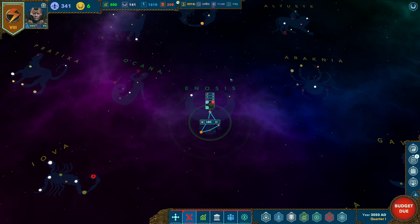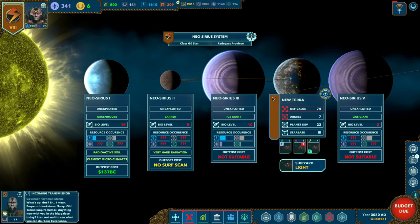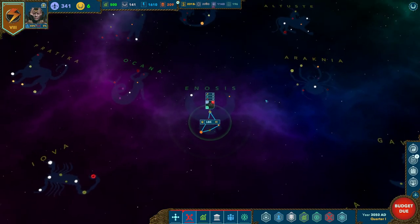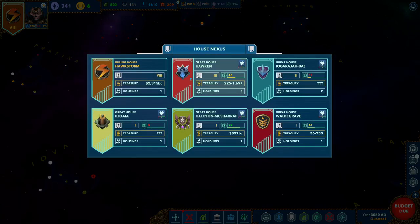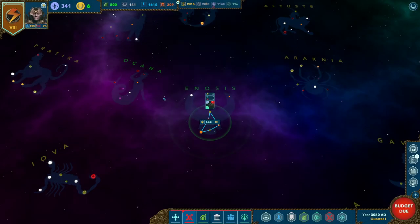You will always start in Enosis — your home province — always start on Neosiris as your home system, and always have New Terra as your capital. But beyond that, everything can be different. You cannot go it alone; you are not powerful enough to ignore the other great houses. For instance, Great House Hawken is very strong in academic and high tech, while I am weak in high tech — meaning my Fluxmen won't be very good at generating energy. One way to get more energy is to befriend House Hawken so their POPs, more skilled in energy gathering due to their house traditions, will migrate to my planet, or they'll give me energy through the trade network.